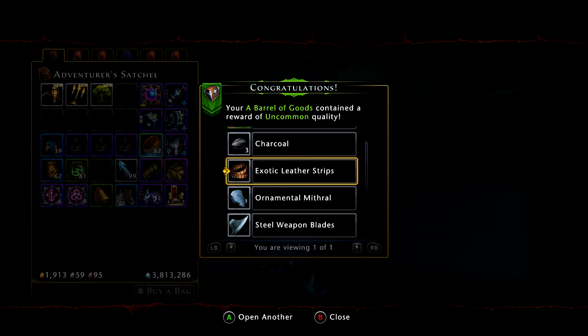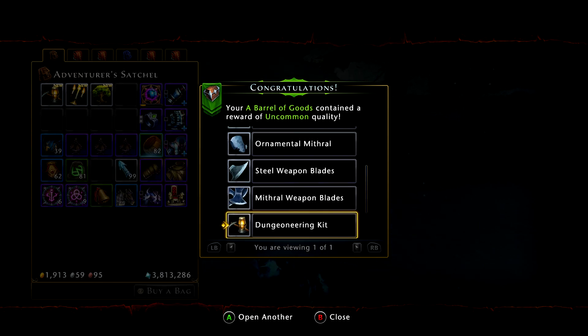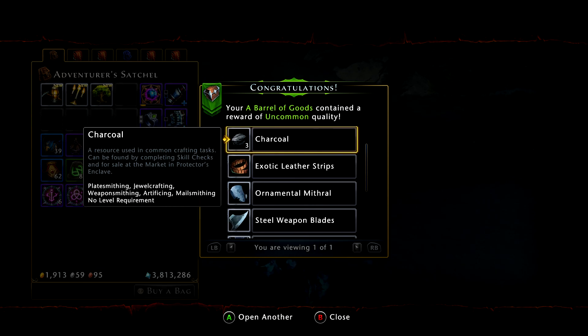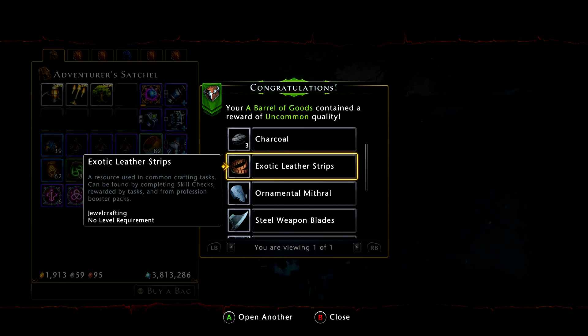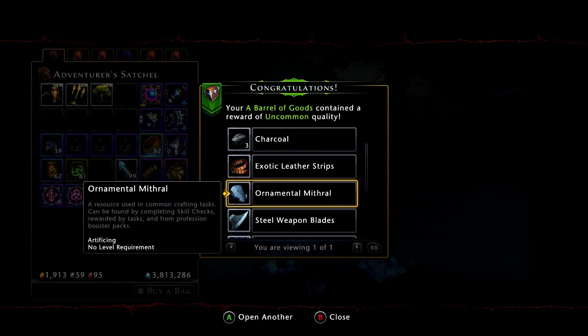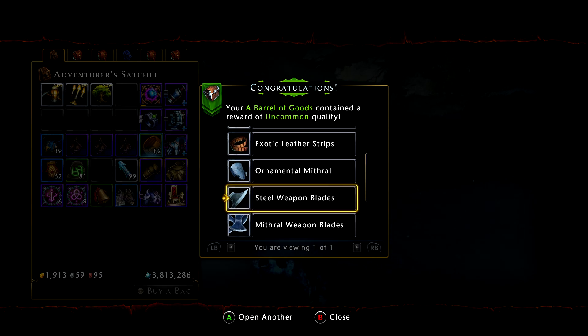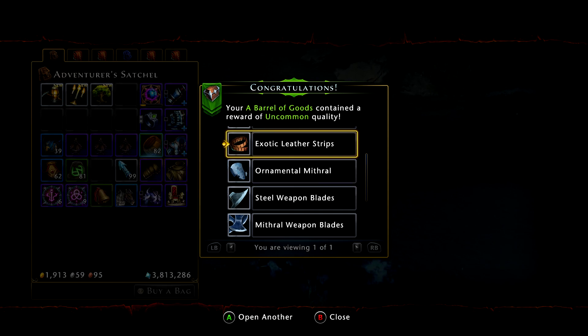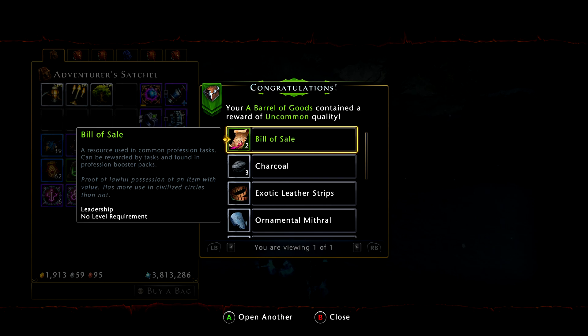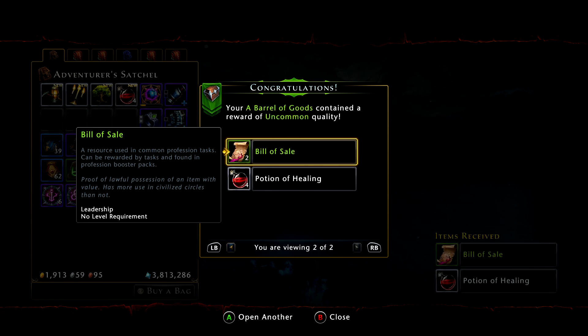People might say those are white items, those aren't any good — they actually are. When you're starting a profession, if you want to level it fast, you don't want to have to sit there and turn mithril ore into ornamental mithril, or iron ore into steel blades — you don't want to do that basic stuff. You just want to make the things that give you the most XP. That's why you open items like this.